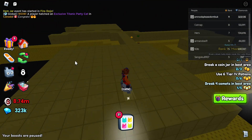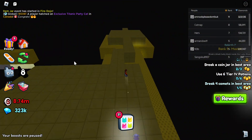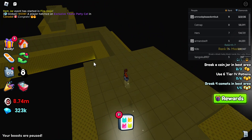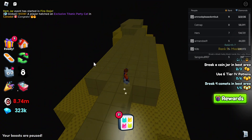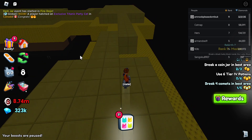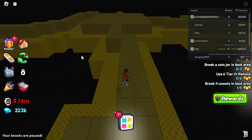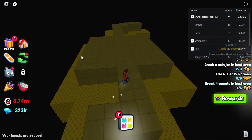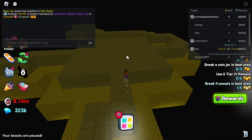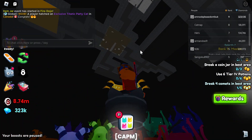Now go to the back rooms and you are finally on top of the back rooms. I don't even know how this glitch came to be. I think I'm the first one to ever perform this glitch because I've not seen anybody perform it. Why is the ladder down there? I'm turning my graphics up so I can see more stuff — and that's the deep back rooms up there.